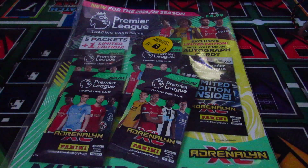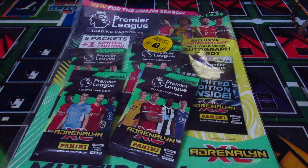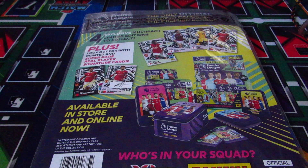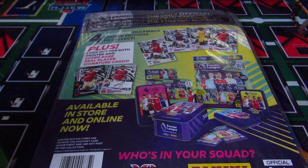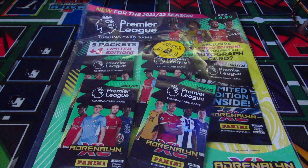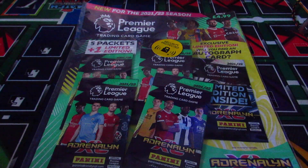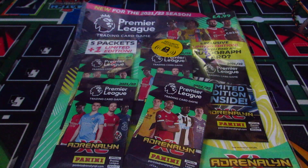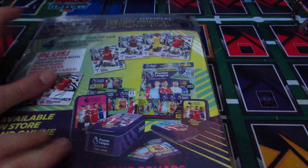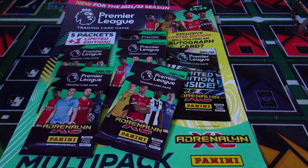Anyway, we have the Adrenaline XL Premier League 2021/22 season multi-pack. This is the same as always — five pounds, five packs and a limited edition. But one in seven multi-packs contain a real or printed signature. Not even joking, I've seen more printed signatures than normal limited editions, which is a bit mental. It's £4.99, five packs which is 30 cards plus a limited edition. The limited editions we can get are Saka, Eze, Bruno and Grealish — Grealish now at Manchester City.